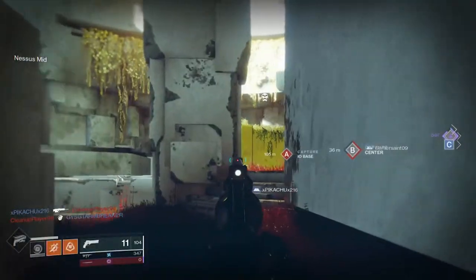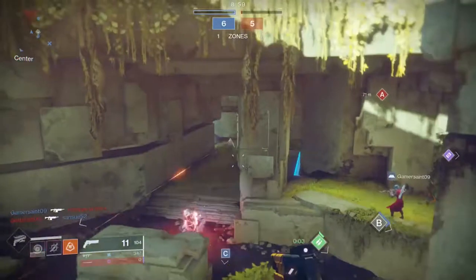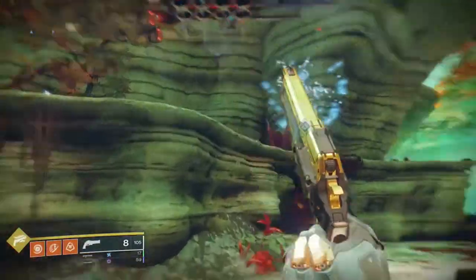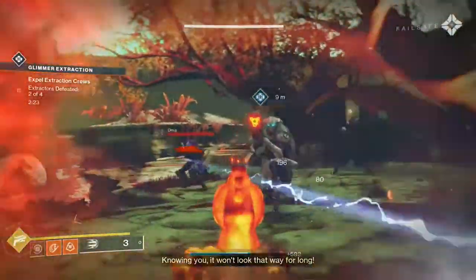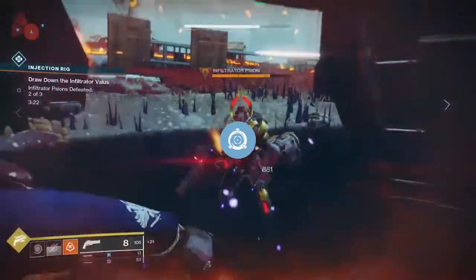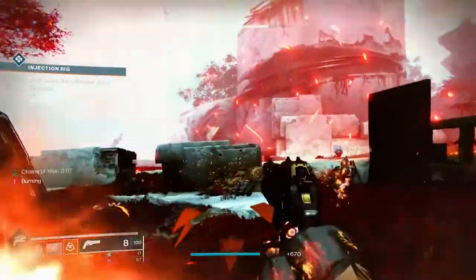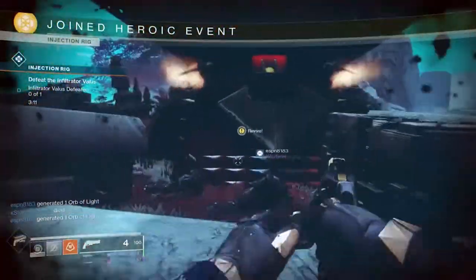The second basic skill tree is Way of the Sharpshooter, also known as the Three-Shot Golden Gun, focusing on the precision hit mechanic. The perk Practice Makes Perfect increases super generation speed for 1.5 seconds with each precision hit, allowing more frequent super use. Line Em Up enables precision hits on the Golden Gun to generate Orbs of Light and extend the super's duration. Knock Em Down activates after a precision hit and grants 30% more damage to the Golden Gun if over 20 seconds of buff remain — though this scenario is very rare.